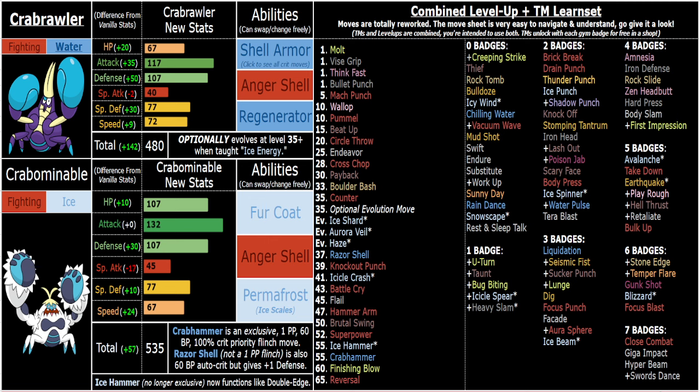All you have to do is use the ability changer — switch to Fur Coat for one boss fight, switch to Permafrost for the next, and you have the freedom to switch between these two abilities. It's really strong. His bulk becomes absolutely insane. I'm almost positive he is bulkier than a Violet Crabrawler by a lot, but only when using Fur Coat and Permafrost. With Anger Shell, Crabrawler is bulkier, which can definitely be useful, not to mention their typings have different synergies, resistances, and weaknesses.